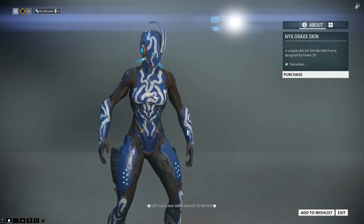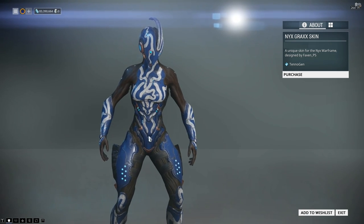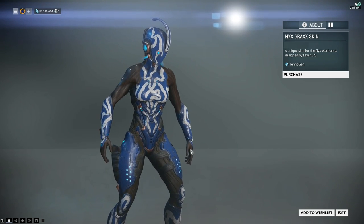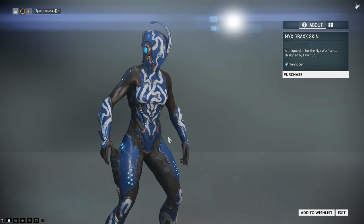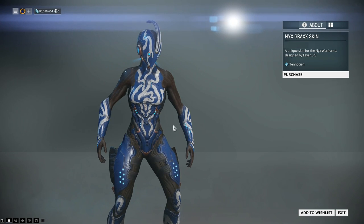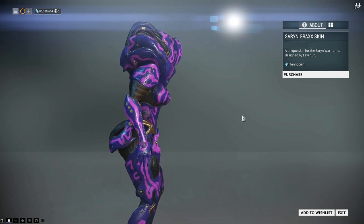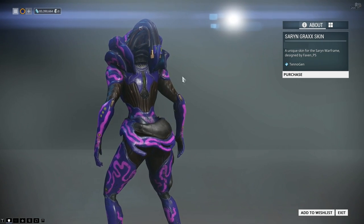Nyx also has a Grax skin now. The Grax skins - they're not that bad actually. The first time I saw them I thought that's just kind of lazy, because they've just taken the normal skin and put all these white or different coloured lines all over it. But they're not actually as bad as I first thought. This actually looks much nicer - I think that's got to be the nicest of the Grax skins, looking at the shoulders and the really nice helmet. Even Saryn has a new Grax skin, and the more I see them, the more I like these things. The helmets that come with them are looking nicer and nicer.